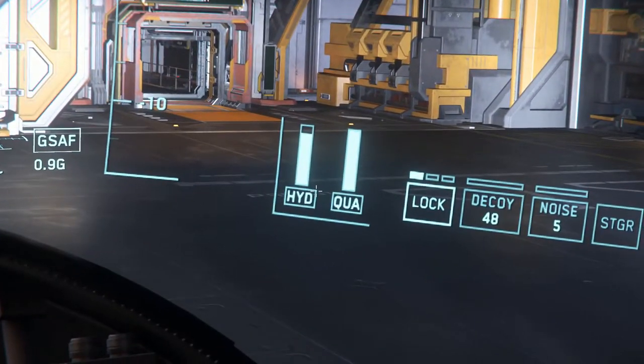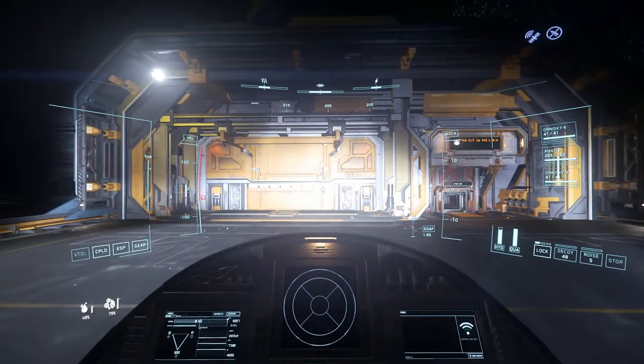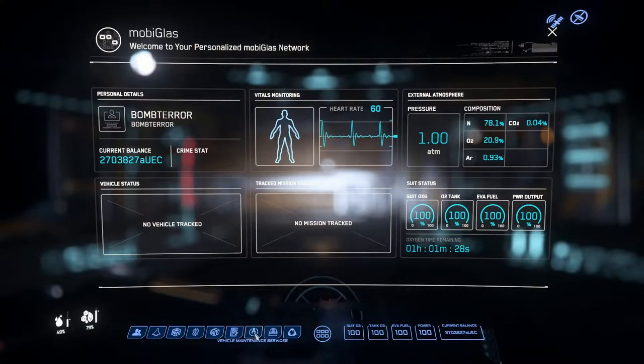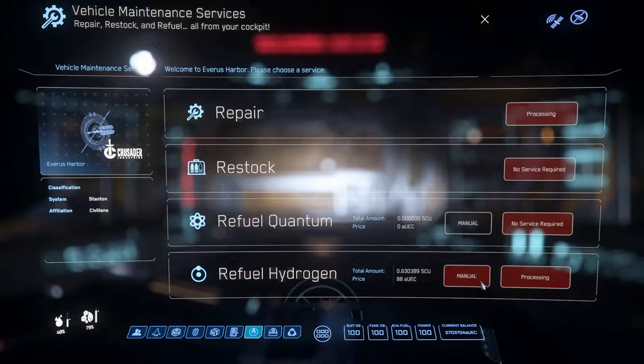As you can see, your hydrogen fuel goes low when you're flying. In order to refuel your ship, press F1 — that's your mobiglass. Go to the vehicle maintenance service, and from there you can repair, restock, refuel quantum, and refuel hydrogen for your ship. You can just automatically do that and let it handle everything for you.